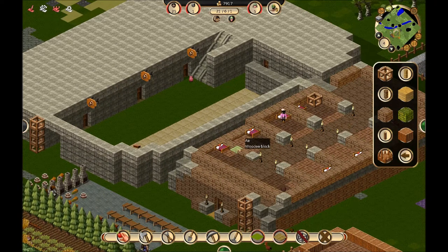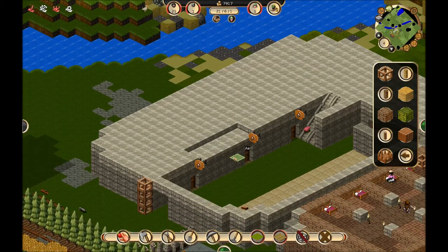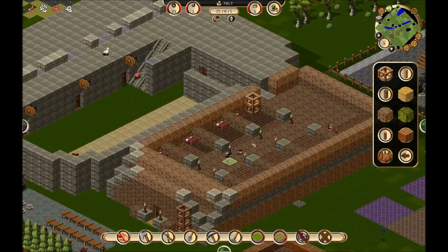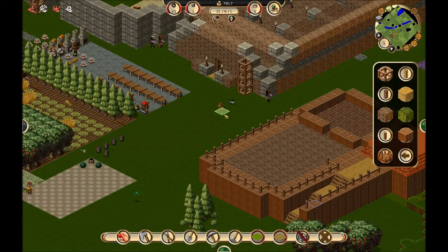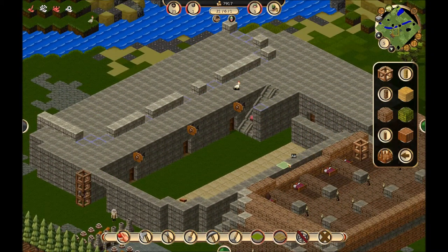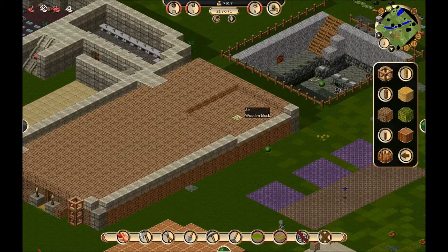For some reason I really love the way this looks. I noticed it first in Mount and Blade — when you went to the southern areas, the Sarranid Sultanate, their inns always had these open areas with just cushions. I really liked that concept from the moment I saw it — just everybody kind of crashing on the floor. That's what I'm doing here architecturally. So if you hate it, I apologize, but to my eye I love the way it looks.